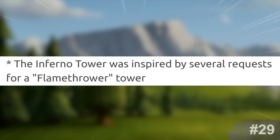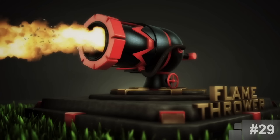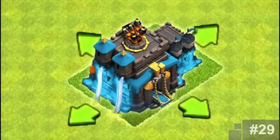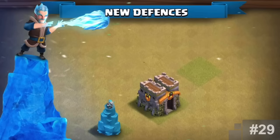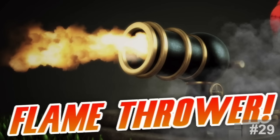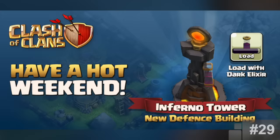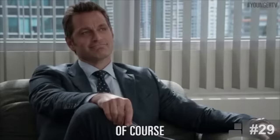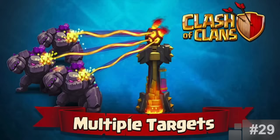The Inferno Tower. Fun fact — this was actually inspired by several requests for a flamethrower tower. Back when Town Hall 9 was the highest Town Hall, people naturally speculated and came up with ideas for Town Hall 10. Supercell saw the great ideas the community was suggesting, and the flamethrower idea stood out the most, which was then added as the Inferno Tower. Also, the community kept suggesting adding a defense that targeted multiple troops at the same time from different tiles, and so the Inferno Tower was given a multi-target setting. We pretty much built the Inferno Tower.